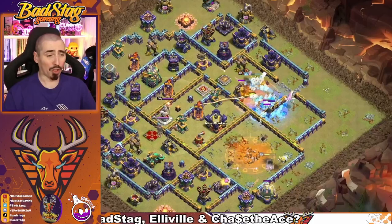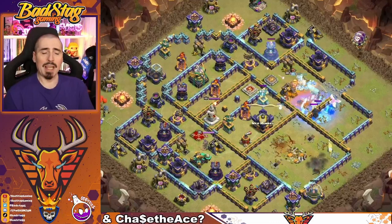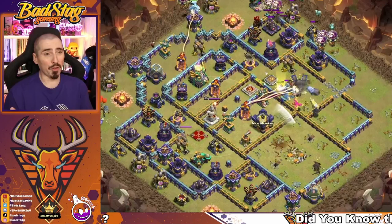Hasn't even started the Slushie yet. Still got 26 loons, a couple of hounds, and a Blimp to go. Is he going to use the Blimp, or is that going to switch to a Stone Slammer? Because if he switches to a Stone Slammer, it's another hound plus a load of troops.